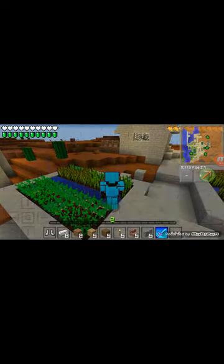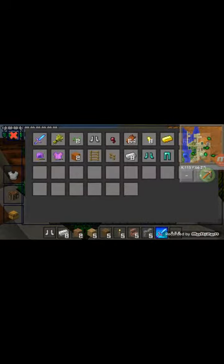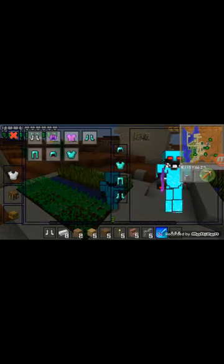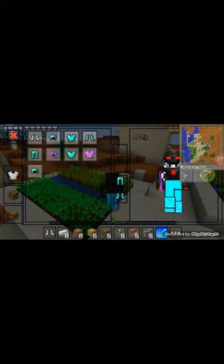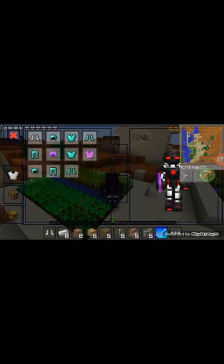If you made this and it wasn't survival, nothing will happen. Now look, this is enchanted equipment. Now look — if I'm not wearing anything, here's my body, that's my skin.